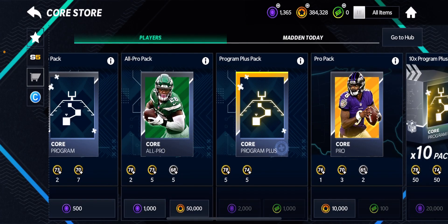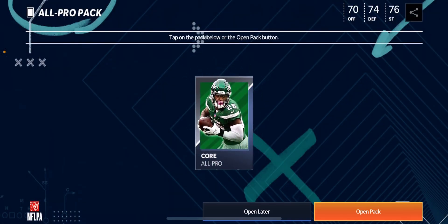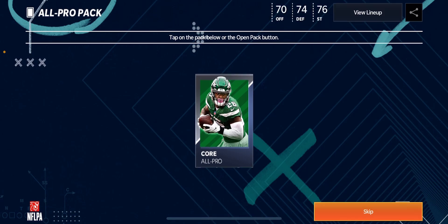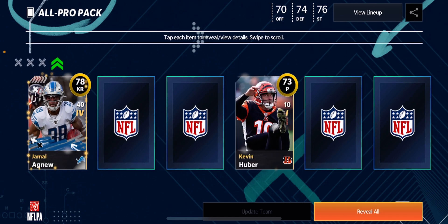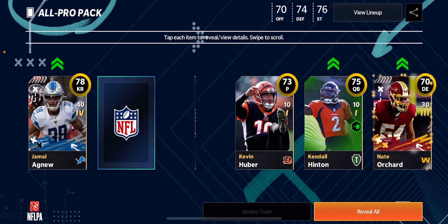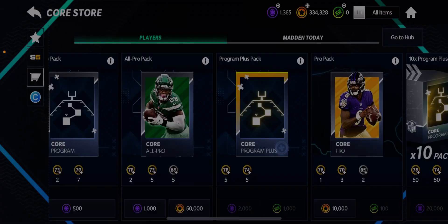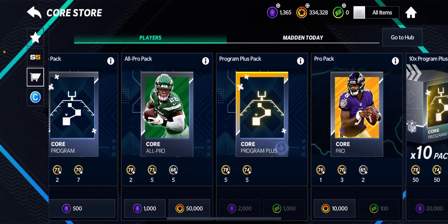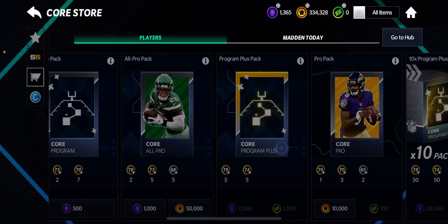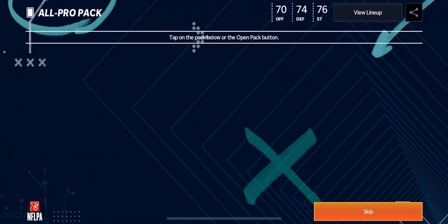You guys did help me out and I do appreciate it — I play console mainly so I don't know everything when it comes to mobile. We get two elite cards in this pack opening, 80 overall and 80 overall. Come on, last video we were getting lit with these elite cards. These packs are literally 50,000 coins each, so if you don't pull anything good it really blows.